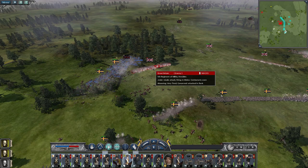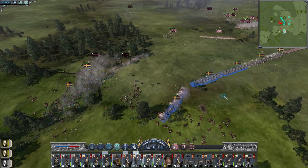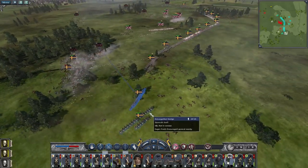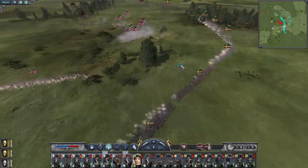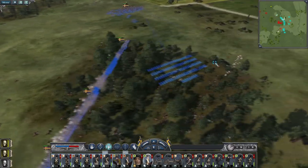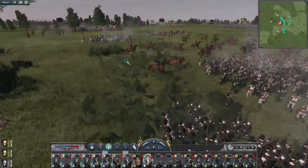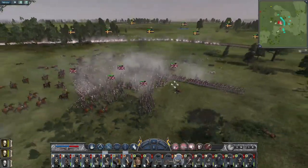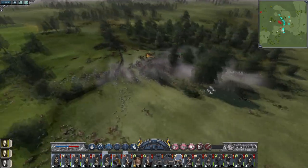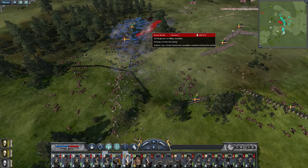Dragoons charge the 5th. There we go, advance this flank, the left flank up. Get my general back over to the centre. Call my cavalry back towards the safety of my infantry line. You men don't really know what to do, do you? There goes the 9th light horse. My light dragoons - hold ground. They're already exhausted.